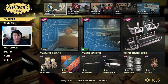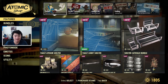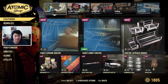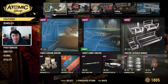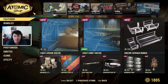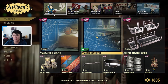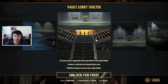To start, we have shelters. They actually brought in two new sizes. We have the Vault Atrium Shelter, which is going to be 1800 atoms — that is going to be a very big shelter that tries to mimic what a vault looks like. Then there's the Vault Lobby Shelter, and this is going to be free for Fallout First members but will be available for purchase for atoms at a later time.